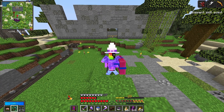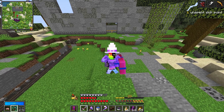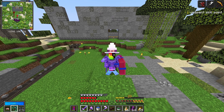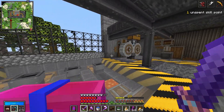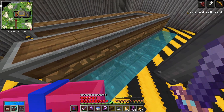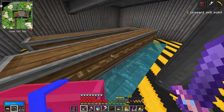Hey guys, welcome back. So as you can see behind me, I've done some work on the Create Factory, but it's nowhere near finished. However, I did manage to achieve one thing - setting up a cobble gen. Like I said last episode, I moved my crushing wheels over to this side, and instead I built a cobblestone generator over here. I'm sure you guys could probably give about 10 different ways I could have built this to be more efficient, but I made it, and I like how it came out, and it works.